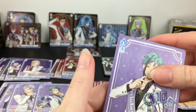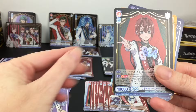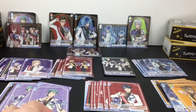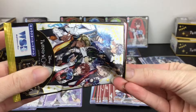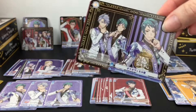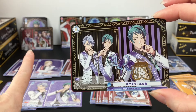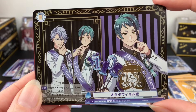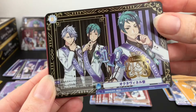We have Floyd - also touching his face. We have a Riddle which is a double rare, very cool. Then we have Reggie again as well as Idia. Pack six from this box - we have the Scarabia emblem, very cool. Malleus. And we have the twisted rare of Octavanille - it looks like Jade is the showcase one. We had Riddle on the first box, but this one has Jade with Floyd and Azul and the cool embossed stamp. Perhaps you get one of those cards per box - very happy to get Octavanille!